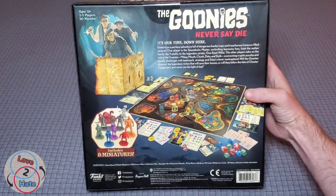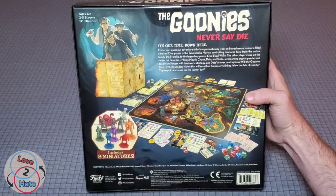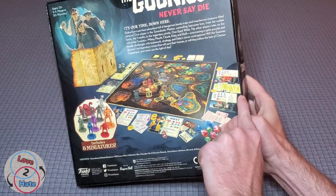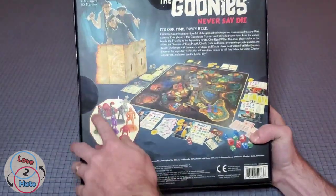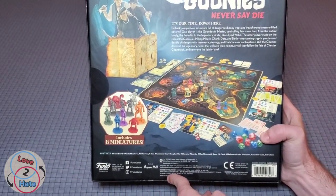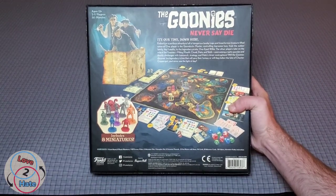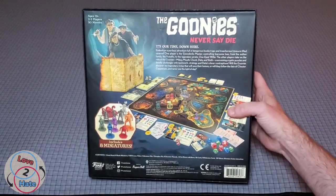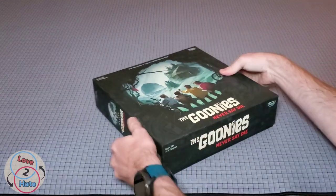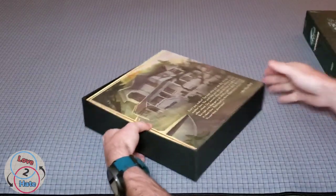This game includes eight miniatures. It is for ages 12 and up, two to five players, and 50 minutes play time. The box is sealed by circular sticky clear label stickers on all four sides, which are kind of difficult to get off. I'm going to take those off frame and open it up. I was able to get all four labels off without any stickiness residue left over, which is nice. The box is a bit of a tight fit but here we go.